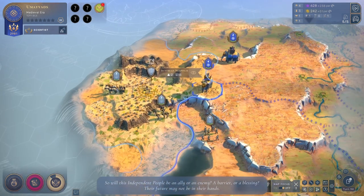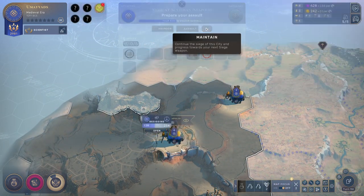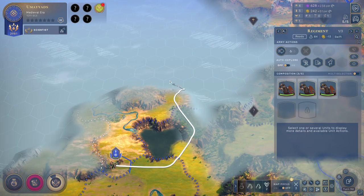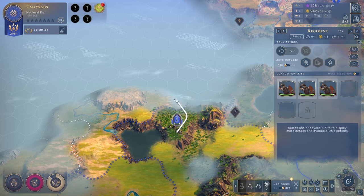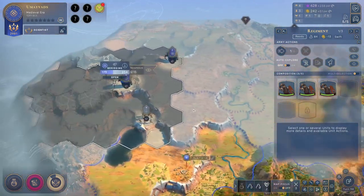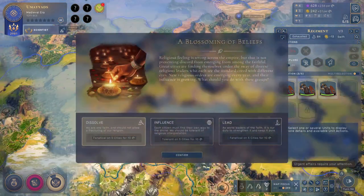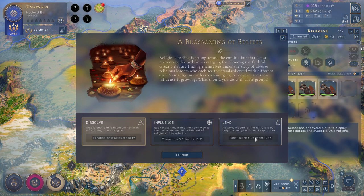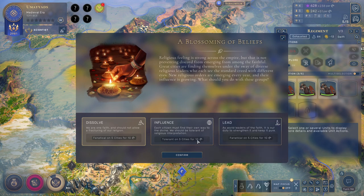Will this independent people be an ally or an enemy? A barrier or a blessing? Their future may not be in their hands. So we're going to maintain the siege. Your job is going to be to try to get there and contribute some extra muscle. We could consider building a unit close to the front. Blossoming of Beliefs — we could dissolve the other fates and get fanatical for 25% more faith, or influence them and gain more actual faith points, or lead which is also fanatical. Losing some combat strength if we do this one. So we'll take one of the fanaticals.